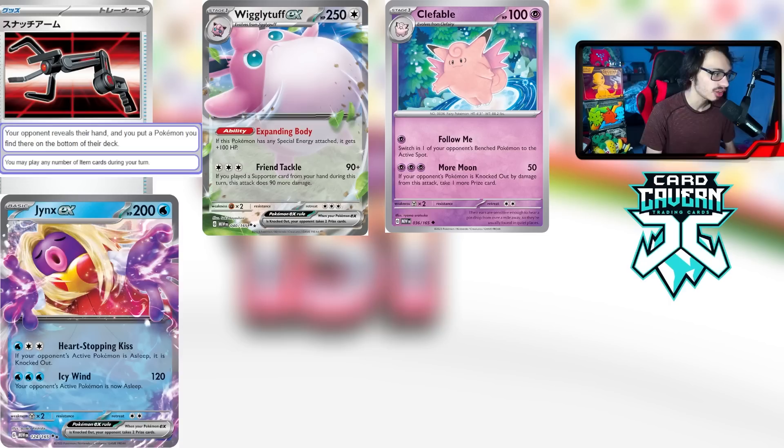Jynx EX also makes the honorable mentions list. It has the attack Heart Stopping Kiss — for a Water and a Double Turbo, if your opponent's active Pokémon is asleep it is knocked out. There's a new Hypno card in the format that works well with Jynx's insta-KO attack. Being a Water Pokémon isn't bad, the attack cost is decent thanks to Double Turbo, and there are quite a few cards in the format that put your opponent's active Pokémon to sleep.